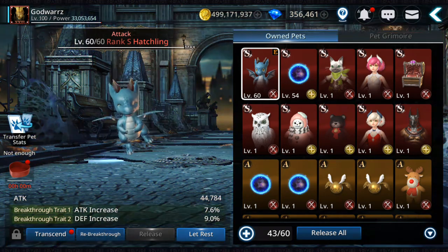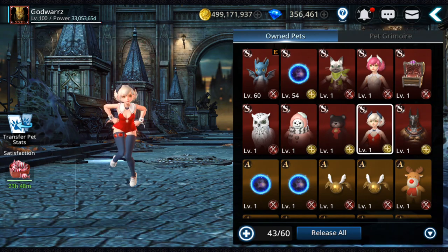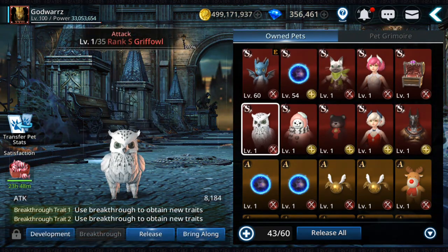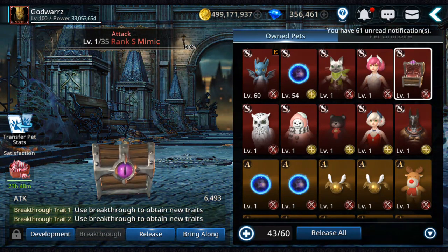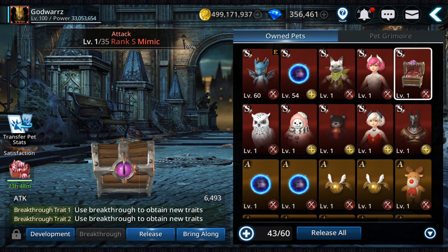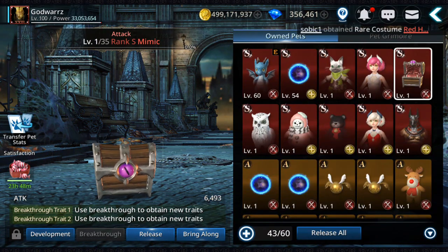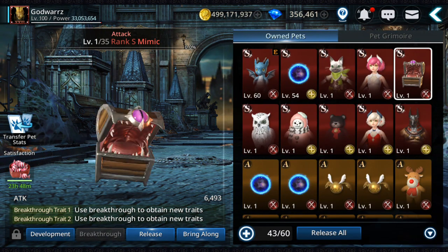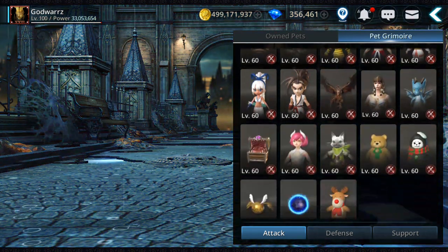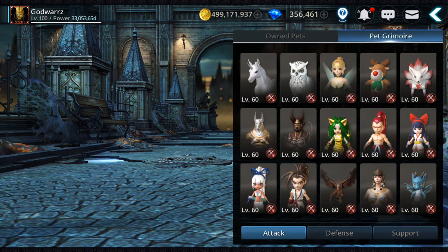So as you can see I have here on my warrior, I'm gonna try to do that for my warrior. I have a bunch of pets, so let's see first which are currently the best pets. You definitely want to get an S — right now we don't have any S-plus, S-plus-plus, or things like that. You can go to Grimoire, and usually they are in order: we have attack, defense, and support — three different pets.